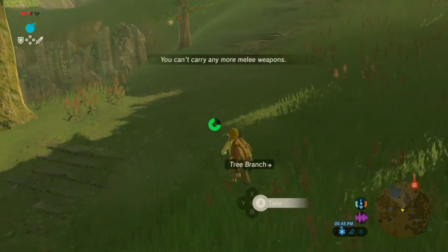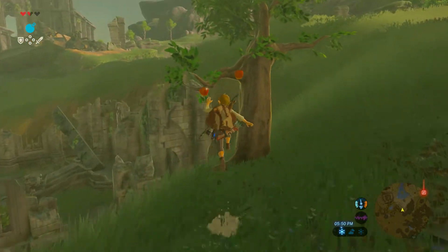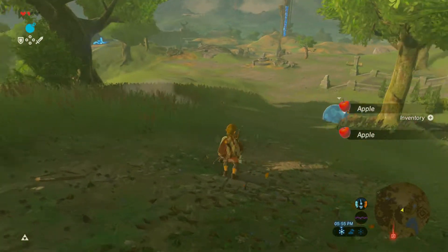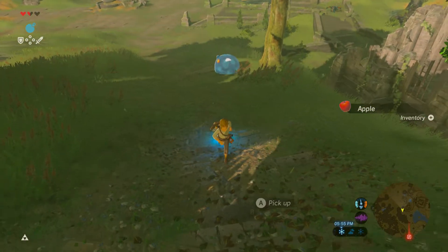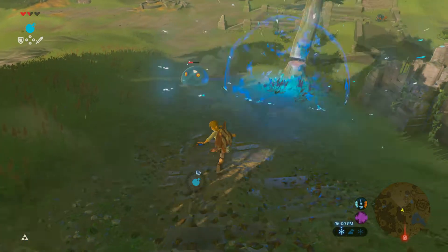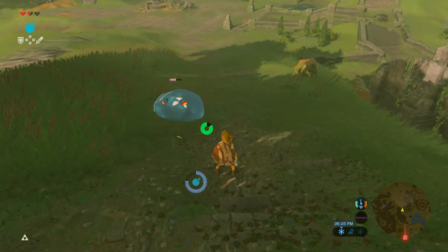This plateau is a lot bigger when you can't use the paraglider and Revali's Gale. I don't even know if I want to fight the Chuchu — maybe I'll throw a bomb at him so I don't have to use my weapons. And that's it. He's regenerating — that's crazy.